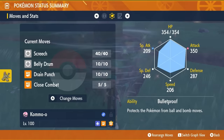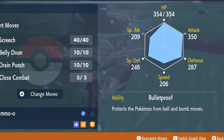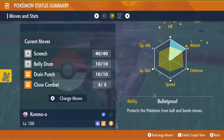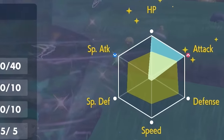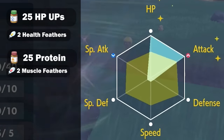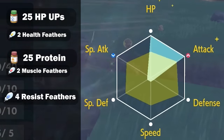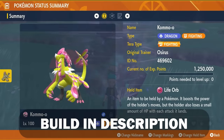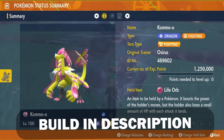The most important thing: the ability is going to be Bulletproof, which gives you an immunity to Aura Sphere. The EV spread is pretty straightforward — 252 EVs in HP and 252 EVs in Attack, with the remainder put in Defense and an Adamant nature. The build is down in the description below if you want to check it out after the video.